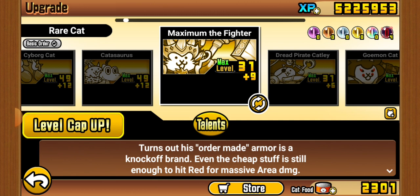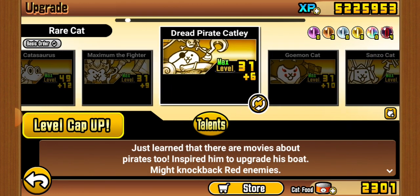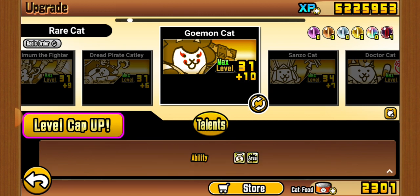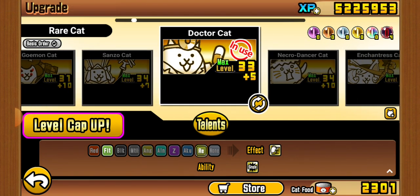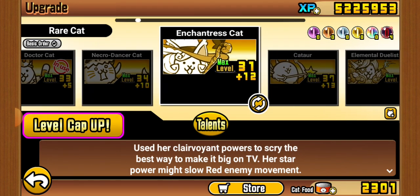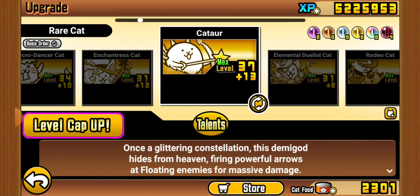There's a unit that's really good against certain Reds. I don't think I've ever used Gomon seriously. Sanzo is a very good crowd controller. Doctor — I actually like Doctor, it's decent. In my opinion, it's probably second worst to Robo though. Entrance is okay; I don't think I've ever really used it.